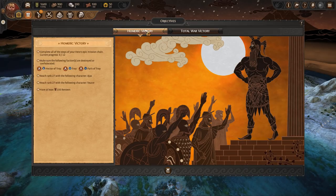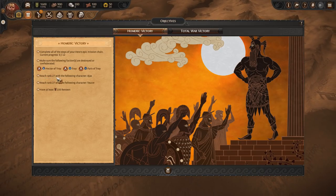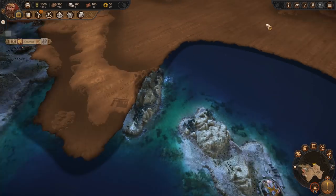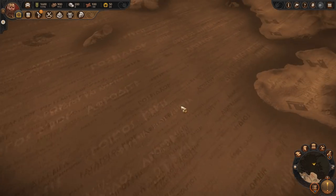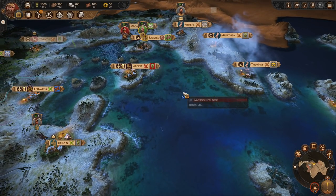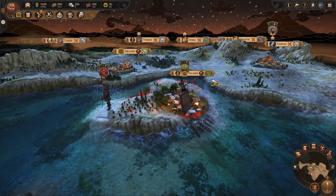Equipment-wise, we start off with Ajax's tower shield, and we've got some follower items — a ship and a helmet. Looking at objectives, we've got the Homeric objectives. Complete all the steps in the epic mission chain, make sure the following factions are destroyed — Hector, Troy, or Paris — and reach rank 27 with the following character. The main objective of this series is to make Salamis a strong kingdom, take neighboring territory, and eventually set sail to Troy. I am open to doing a Diomedes campaign — let me know in the comments.